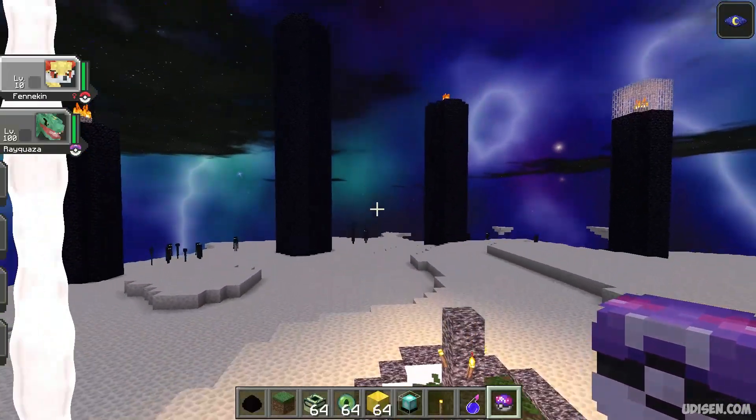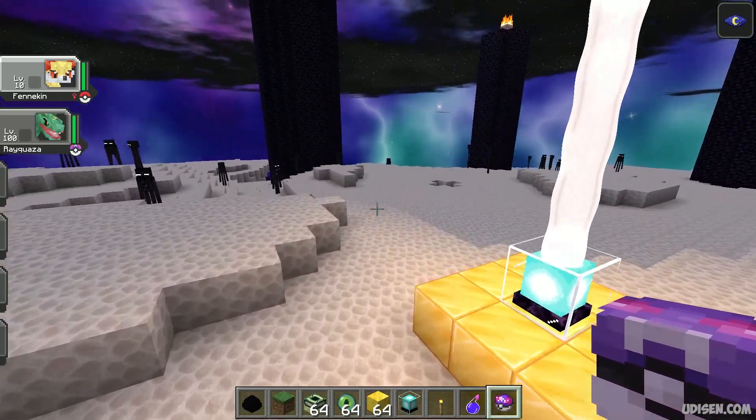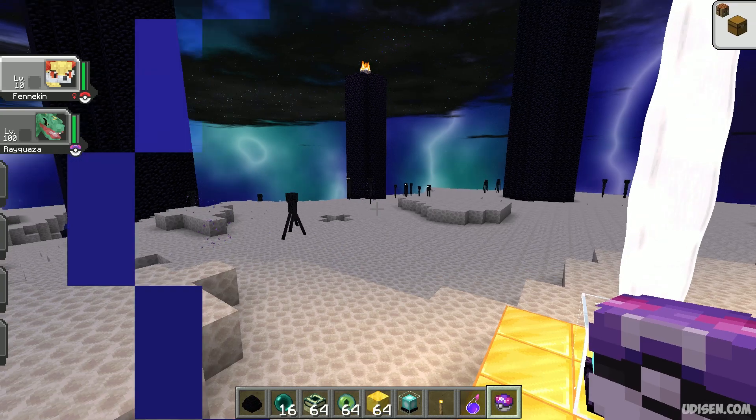After you enter the Ender World, kill the Ender Dragon, and obtain Rayquaza. You have another task: kill different endermen which lurk around, and obtain your ender pearl — at least one piece.